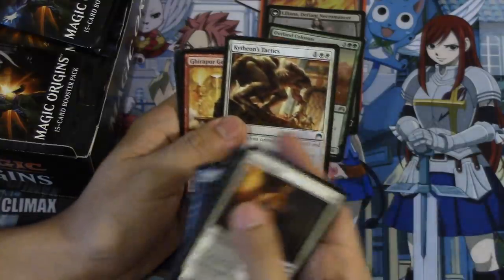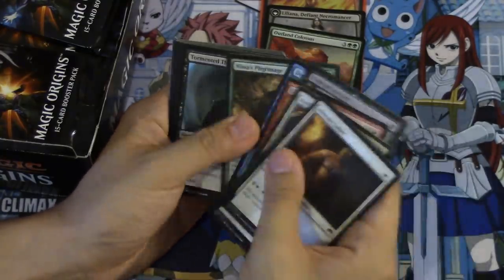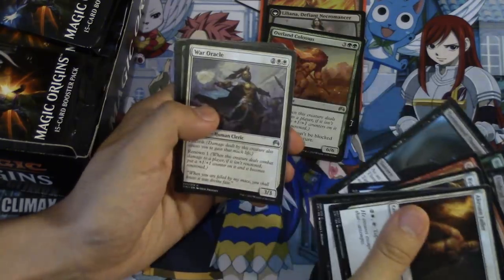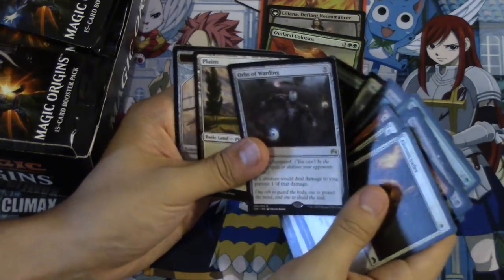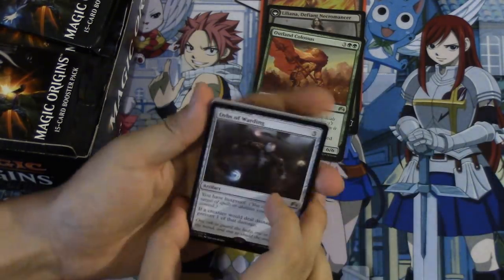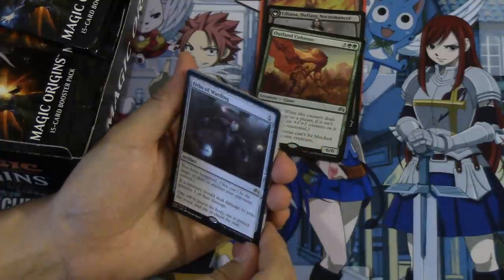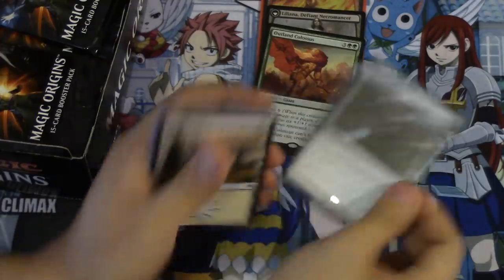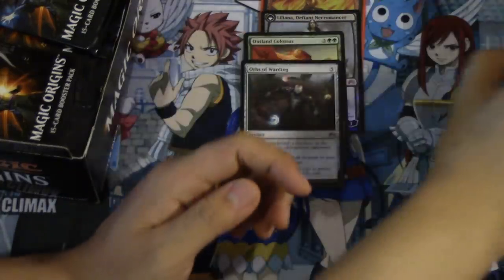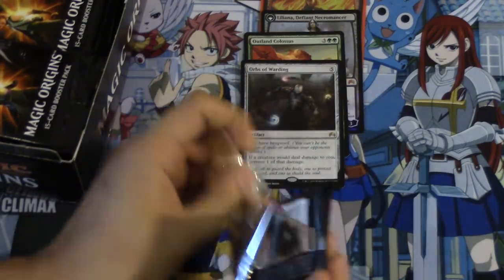This card was very good in sealed, I like it quite a bit. Dread Water, Tormented, War Oracle, Elite. Huh, what is this card? I've not seen this card - Orbs of... what does it do? Five mana, you have hexproof, if a creature would deal damage to you prevent one of that damage. So unless I'm missing something, probably not playable.